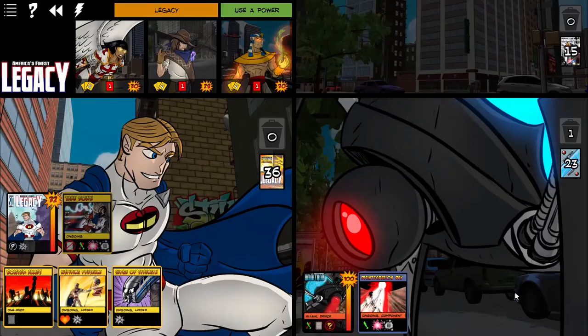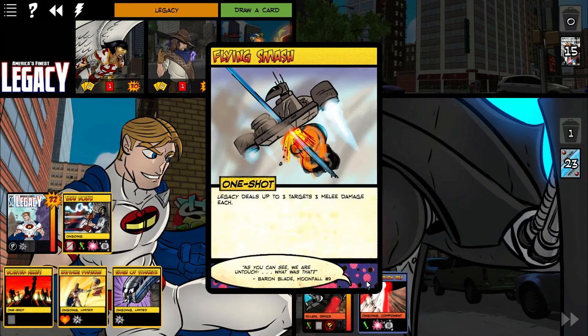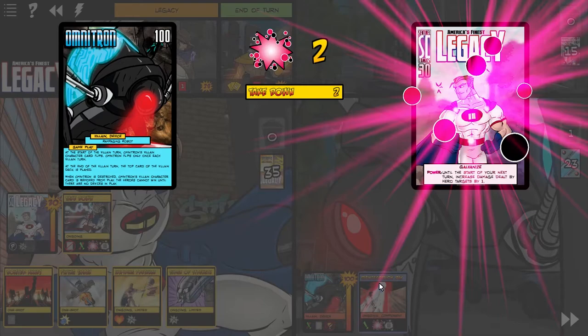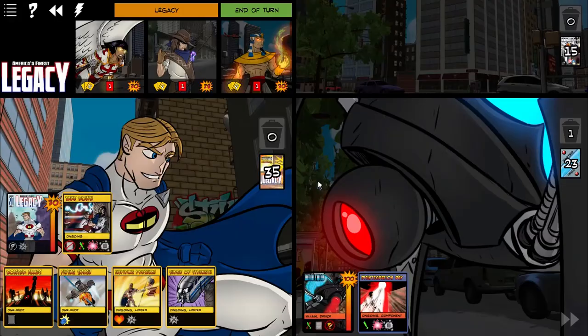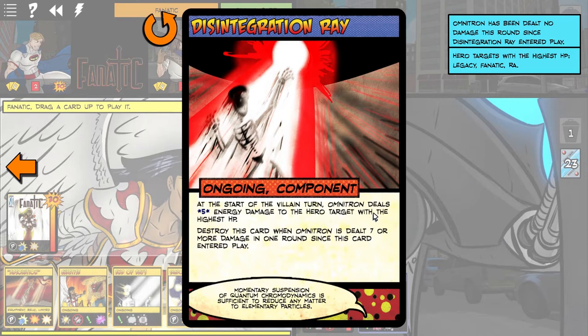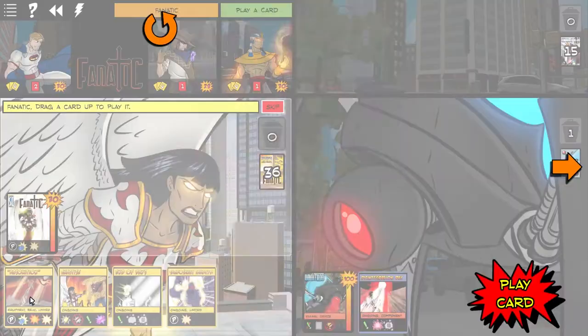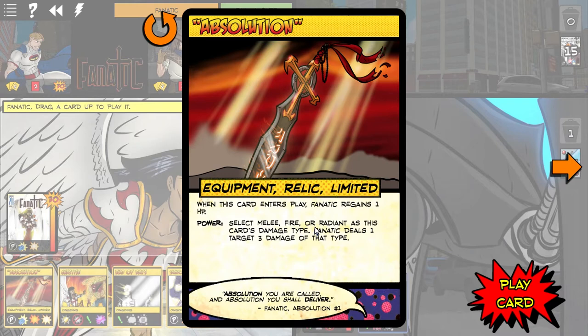Let's punish Omnitron right off the hop here and use our power. Already attacking me. At the start of the villain turn, Omnitron deals 5 energy damage to the hero with the highest HP, and it's dealt 7 more damage in one round since this card entered play. So we need to deal attack damage to get rid of that current ability.